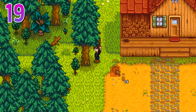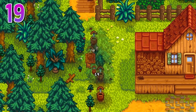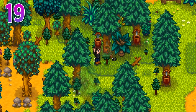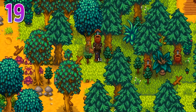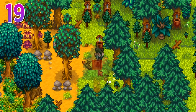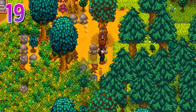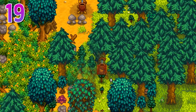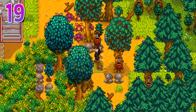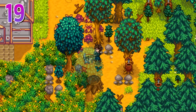Tap those trees early. You may notice that early on there's not a lot of uses for the three tree tapper items: maple syrup, pine tar, and oak resin. However, you'll realize partway through the game that these give you access to the best money-making methods. Oak resin is needed for kegs and deluxe speed-gro; pine tar is needed for regular speed-gro; and maple syrup is needed for bee houses. Many players like to create a tree farm keeping tapped trees in organized rows so as not to lose track of them.